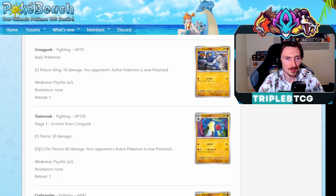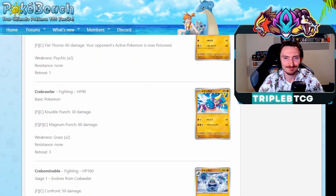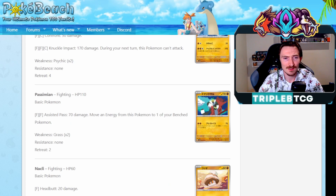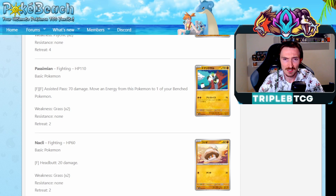A Croagunk line with Toxicroak - looks like it just does about 60 damage and poisons your opponent's active. Krabrawler just does flat damage, evolving into Crabominable - also looking like flat damage, 170 during your next turn this can't attack for double fighting and one colorless. A Passimian does 70 damage, moving energy from this Pokemon to one of your bench Pokemon. That's interesting - that's not bad. Like, basic fighting. I could see that seeing play. If Koraidon EX starts seeing a bit more play, this could be an option for an easy basic Pokemon for it to set up.